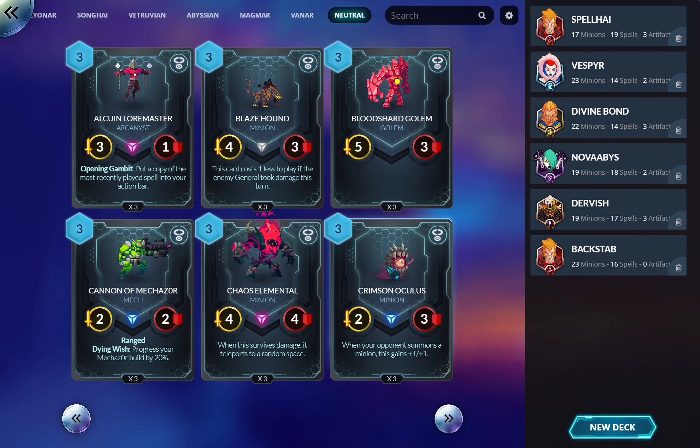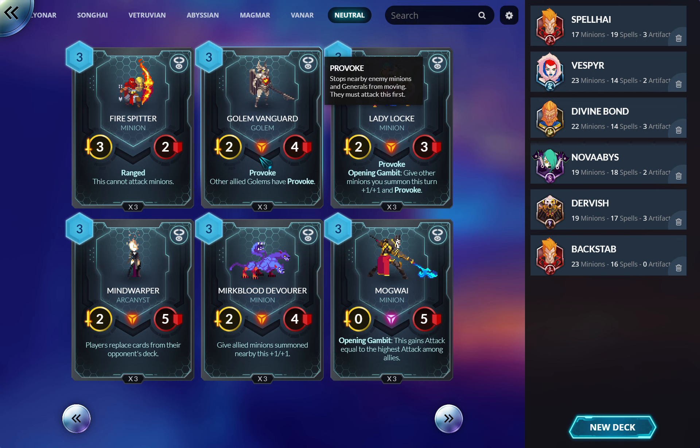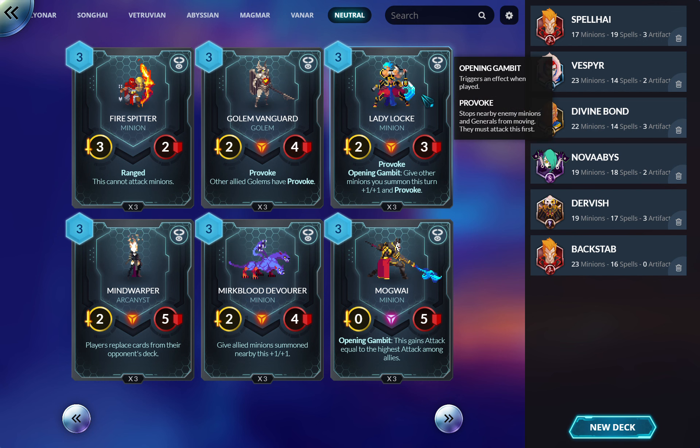Crimson Oculus: great counter to Abyss, great counter to zoo, decent counter to Vetruvian as well. This can get out of control really fast, so if you're seeing those things in your meta consider slotting this in. Cannot attack minions: I'm really not a fan. I don't think Provoke is that good especially for four mana, and the stats are okay but I think this card is overrated. She is the core of zoo decks though, so if you want to do zoo, there you go.